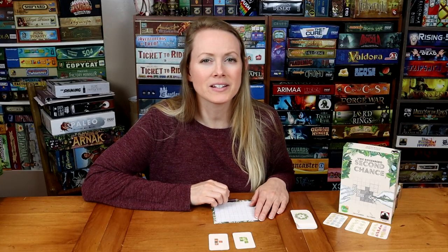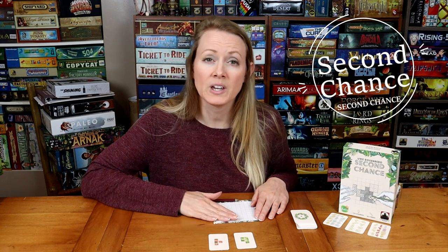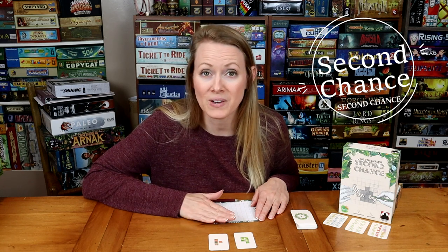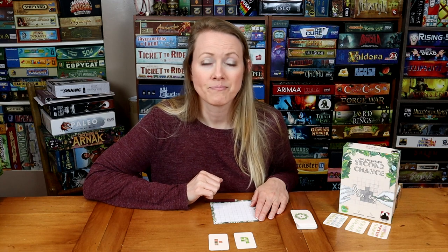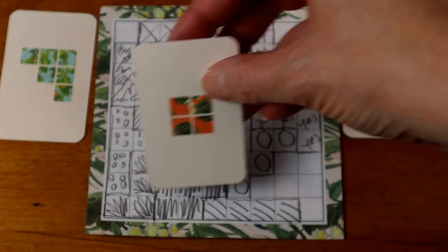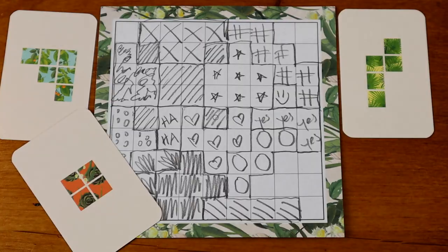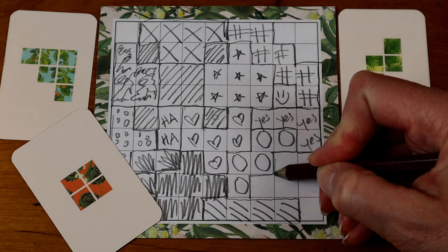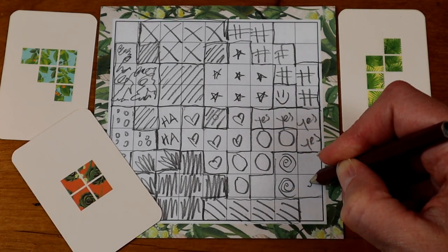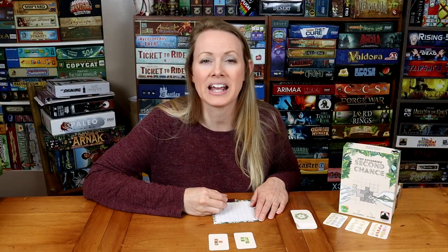Now we're back to what a second chance means in this game. Let's say that neither of the puzzle tiles flipped fit into your grid — even when you twist it, turn it, flip it, or mirror it, they just don't fit. You get a second chance. What you will do is draw the top card from the draw deck and reveal it. This is your second chance, and it does not apply to any other player. If you are able to fit that shape, and only that shape, into your grid, you're back in the game. Fit that shape into your grid by drawing it as normal, and now you will rejoin the game in the next round.